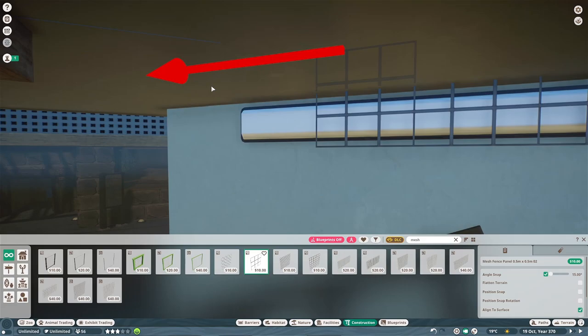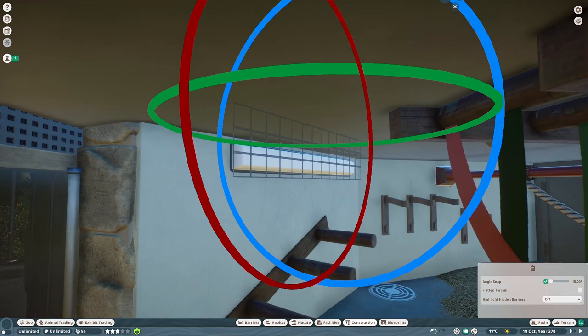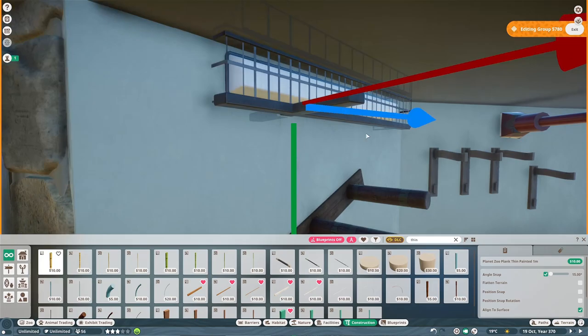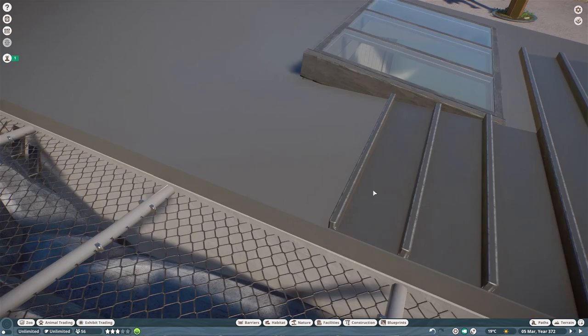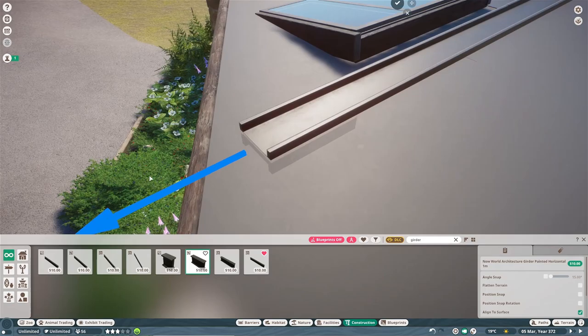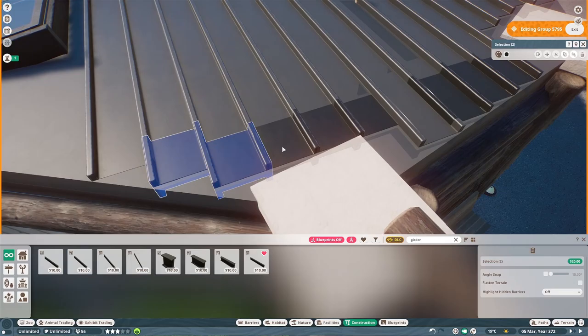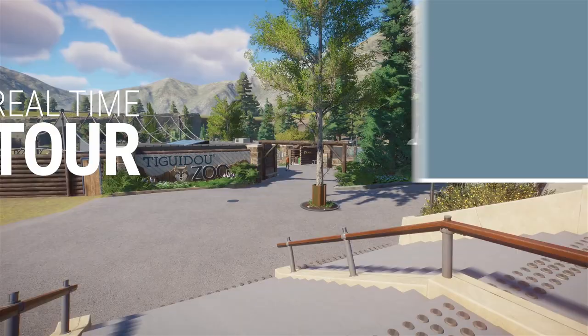I've put a load of bedding in these spaces because you always see that in real enclosures. The ceiling is quite low and the monkeys are able to climb around, so I wanted to make sure they can't get the lights — it's important to remember those little things. That's the last bit for the speed build and then we'll be into the real-time tour — just a few more details, keeping the roof structure consistent with what we've done before.